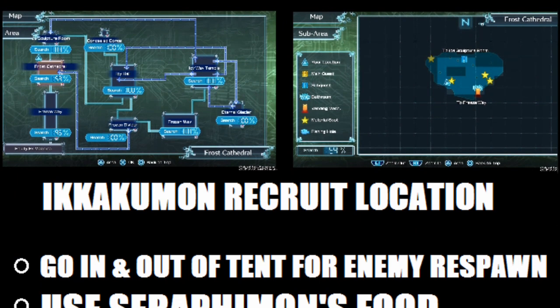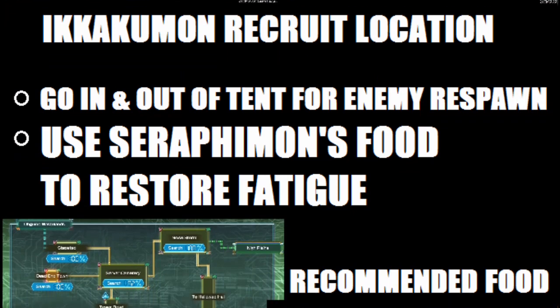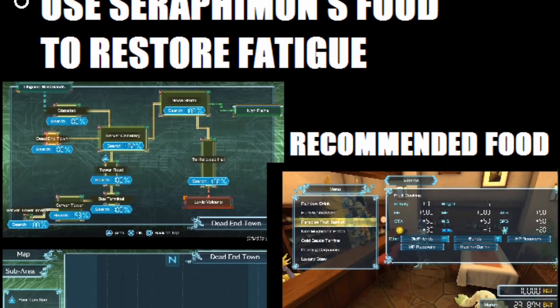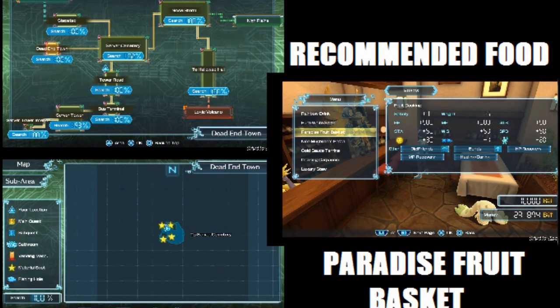If you want enemies to respawn, simply have a tent. Go in and out of your tent and the enemies will respawn without having to leave the map. The final tip is to bring plenty of food in order to restore fatigue. The best food recommended, because it not only gives stat boosts but also recovers fatigue, is the Paradise Fruit Basket.